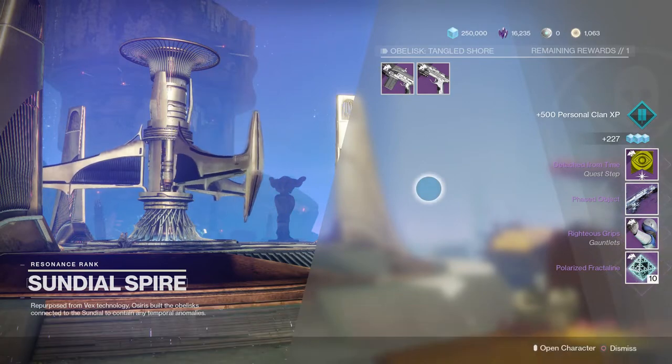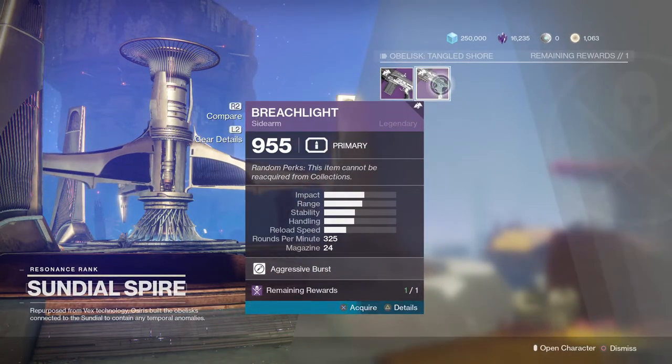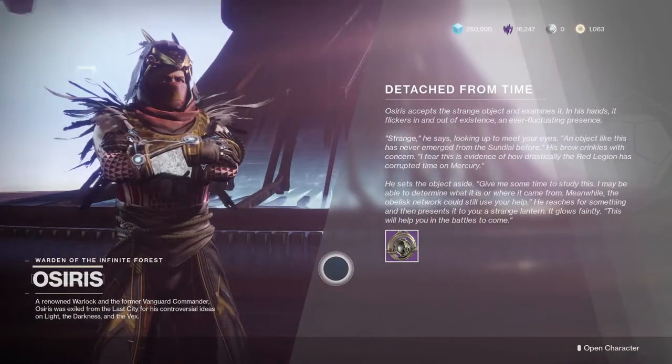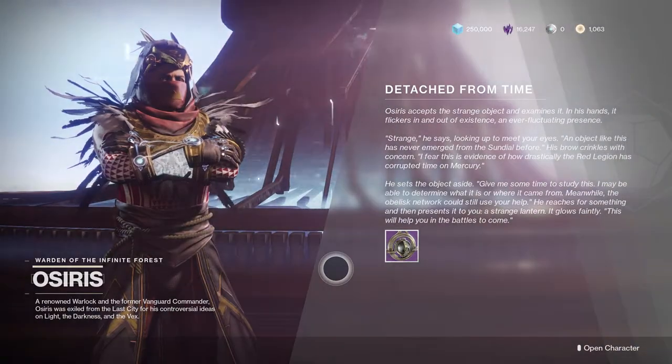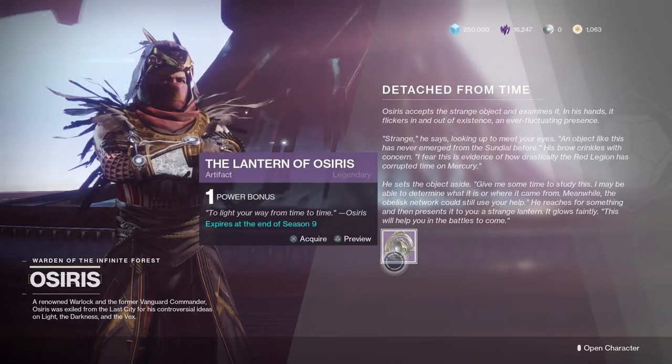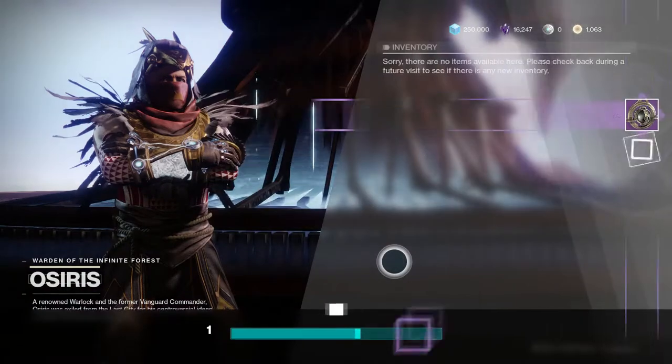Once you do that, you need to go talk to Osiris one more time to finish the quest and get our artifact. Simply go back to Osiris, talk to him, and he will reward you with the seasonal artifact. Now you guys can start working towards that and upping your light level.